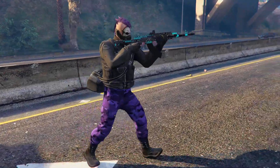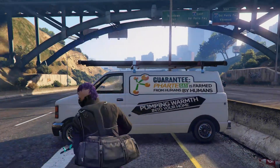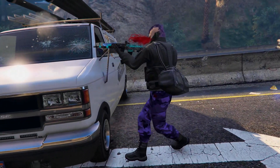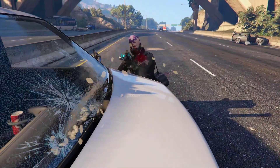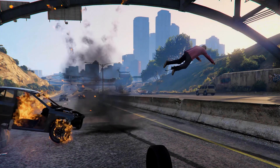Thanks for tuning in, my name is True Swolger, and today I'm going to be showing you how you can keep the Biker Half Mask on your face without having to wear the Dome helmet that is normally required to go with it. This is very easy — you just have to be able to register as a CEO or MC President.